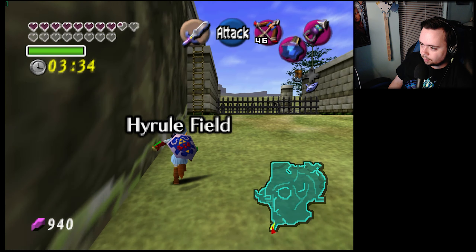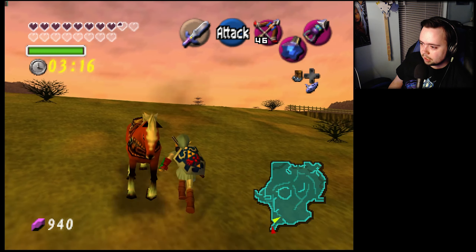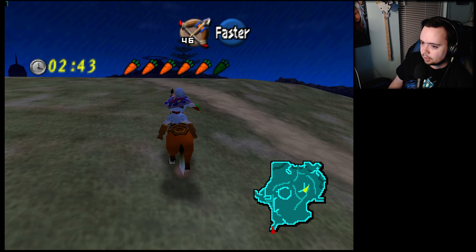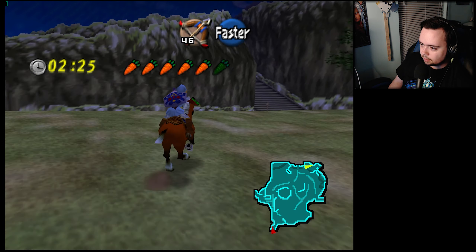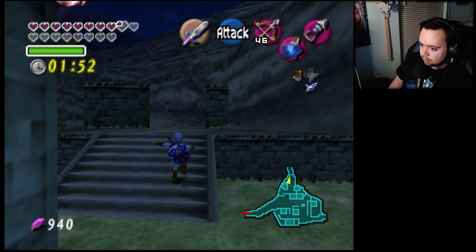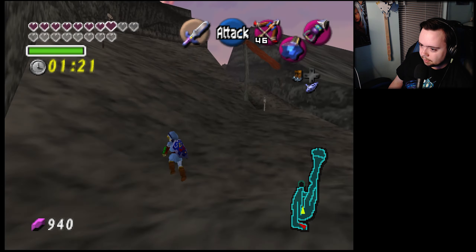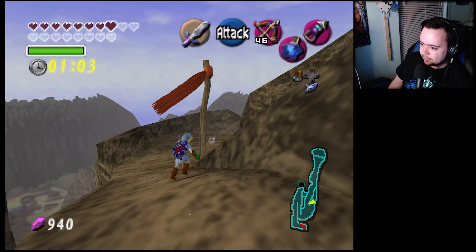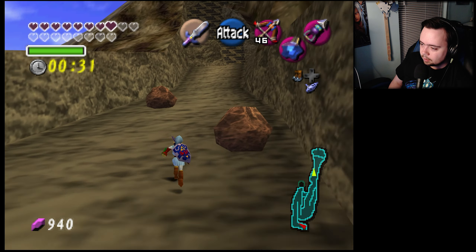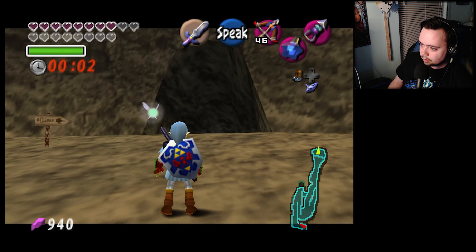I wonder if it wouldn't be prudent to summon Epona. Let's go — come on Epona, let's go! Time's running out — it's an emergency run. Get off, thank you. We got two minutes to get up there. Oh man, stop — oh crap. I cannot believe I just did that. There's no way, especially with these things here. I got him!